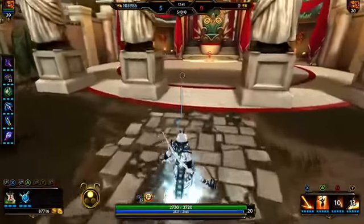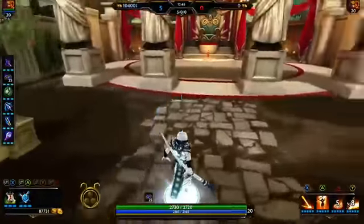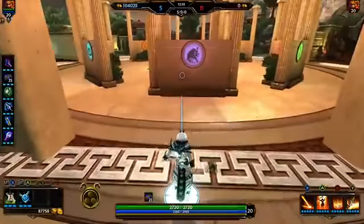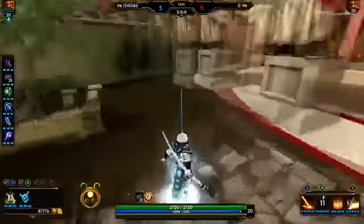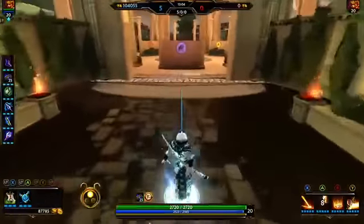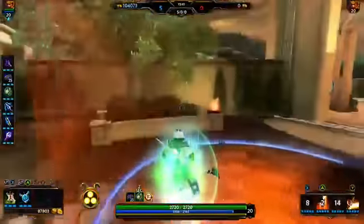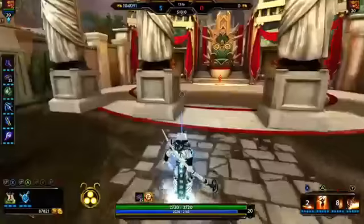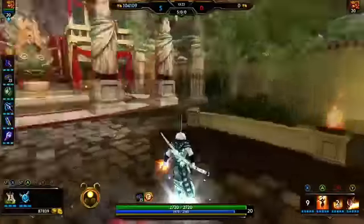Ra's only problem is he's really susceptible to ganks, so be careful. In laning phase, don't go past the middle of your lane — don't push up to their tower because you can get ganked from the side with no blink and no escape. Play it safe: kill the minion wave, push the wave, sit on the tower. Maybe go left to do mid harpies, come back and clear the next wave, go to the back to kill back harpies, then come back and clear again. That's the general basics of laning phase for Ra.